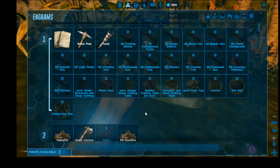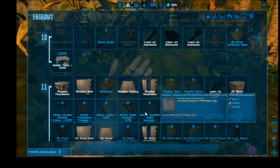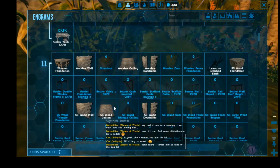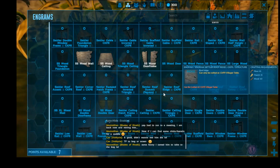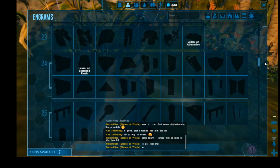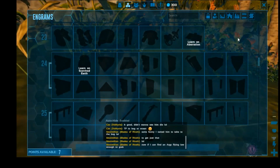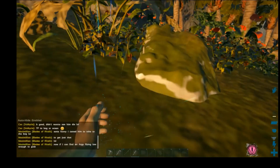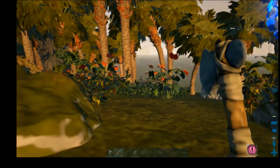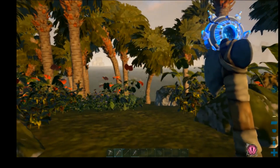Grind out gathering and crafting until you get to at least level 11 — from there you can start building wooden structures, which will get you started. You really want to be level 24 so you can start building stone, which can handle taking hits from most anything out here. Barring that, just build wood and get high enough to get far enough away from anything really dangerous.